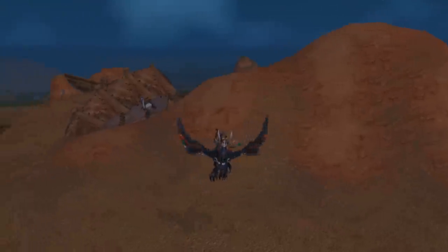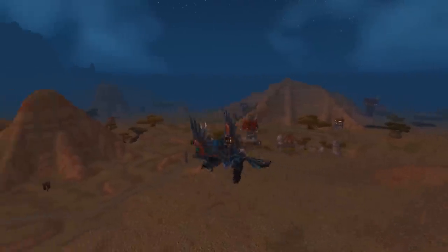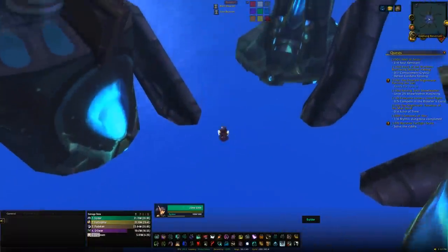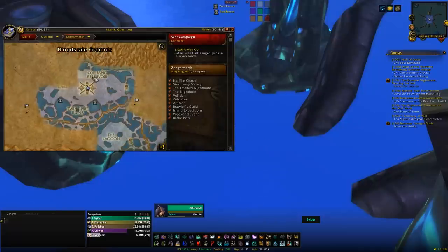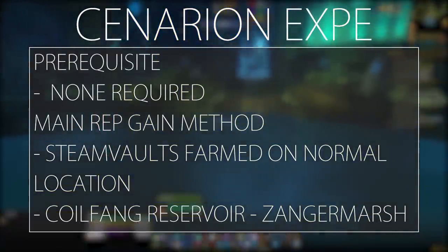While the model on the Cenarion War Hippogriff is kind of old, hippogriffs still look pretty good. This comes from the Cenarion Expedition faction, which is a TBC rep. You'll need to head to Outland, then to Zangarmarsh, and within Zangarmarsh go to the dungeon section in the middle of the zone. Swim down and complete this grind by doing dungeons over and over again.